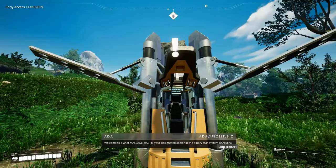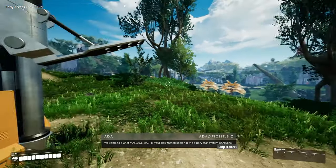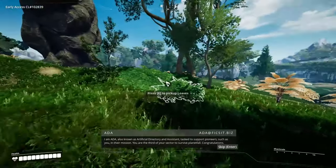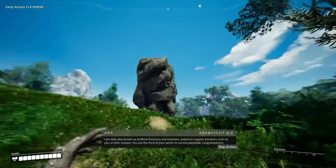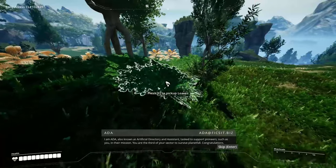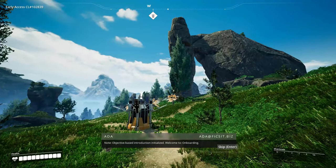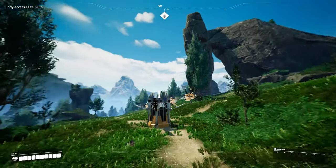Welcome to Planet Massage 2 ABB, your designated sector in the binary star system of Akija. It does look really nice. Also known as artificial directory, tasked to support pioneers such as you in their mission. You are the third of your sector to survive planetfall - congratulations! Objective-based introduction initialized, welcome to onboarding.